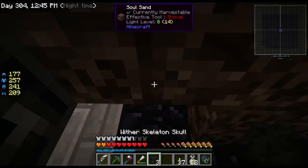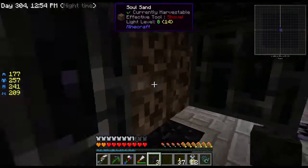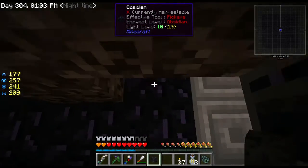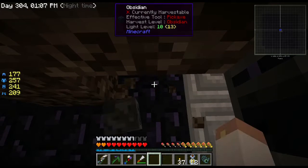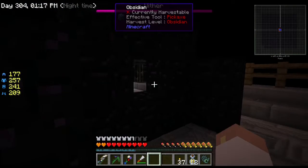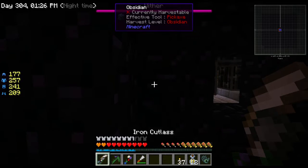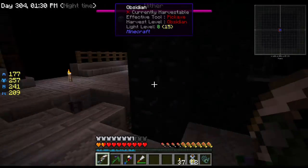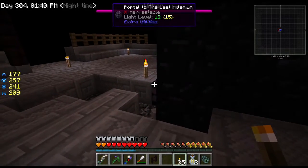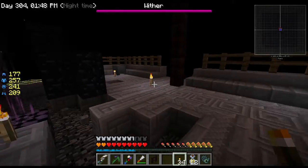Alright, here we go. That didn't go where it was supposed to go. Oh my goodness - I still hope this works. One. Two. Really. Here we go - okay, get out of there. Let's see if this works. Okay - is he still in there? Is he still in there? Oh dude, you almost blew up my portal. He's still in it.